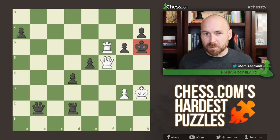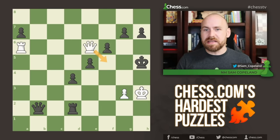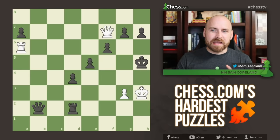So, backing up, we must reject the very tempting queen f5 check that many players have played, and instead we must find queen f7 check. And after queen f7 check, there are some details.